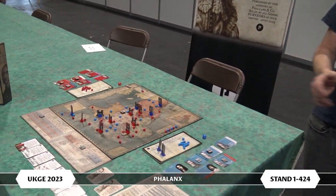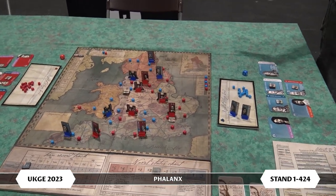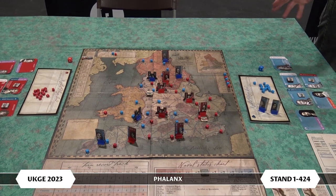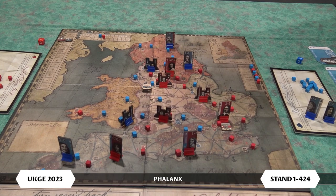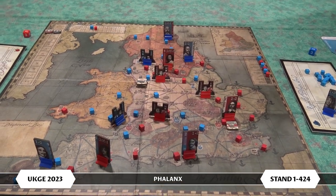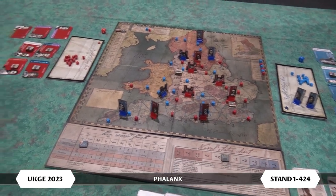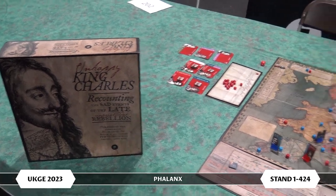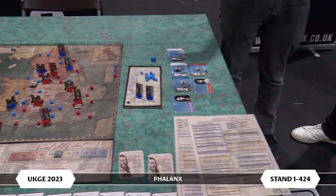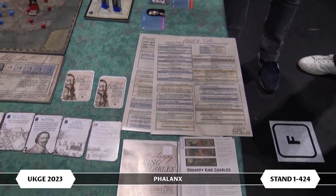Here you have Unhappy King Charles. This is a game we're launching tomorrow, Friday at UKGE — the very first time the game has been seen anywhere in the world. This is the new edition we're making. It originally came out in 2008. It's a two-player card-driven game on the English Civil War. It won loads of awards and there's been quite a lot of demand for a reprint. What we want to do is completely change the way it looks, change up the artwork, and work a lot on the user interface, learning from what's been working in games like Hannibal and Successors.